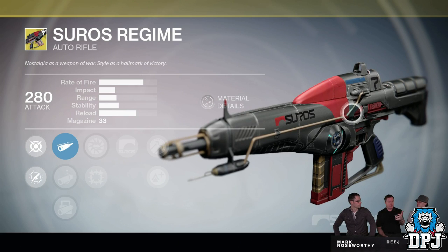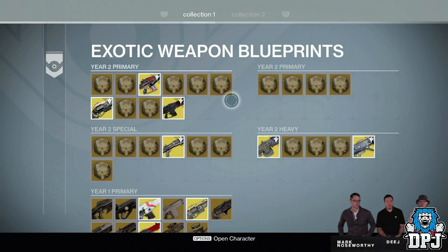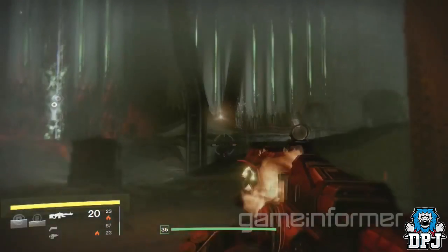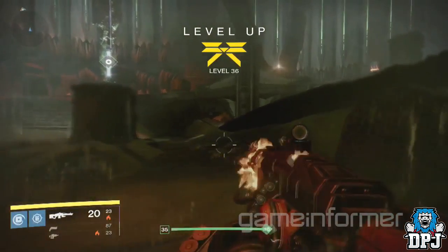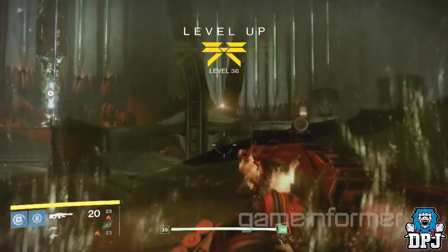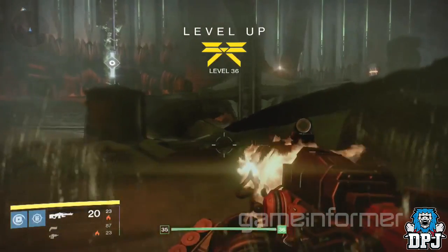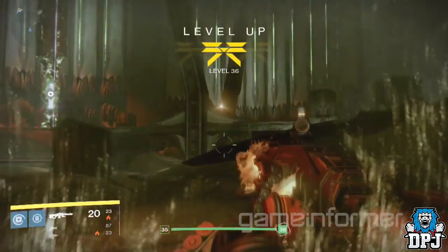Besides the Suros Regime upgrade, do we know anything about any of the other exotic Year 1 weapon updates? Nothing at the moment is factual, but I do believe — as you can see here — this is the Year 2 version of the Thunderlord. I believe we may have already seen this upgrade in action from the Game Informer article, which showed a weapon absolutely identical to the Thunderlord but it was Solar. I believe this weapon will indeed be the updated Thunderlord, and maybe has the ability to switch up its burn type from Arc to Solar and back to Arc whenever needed.